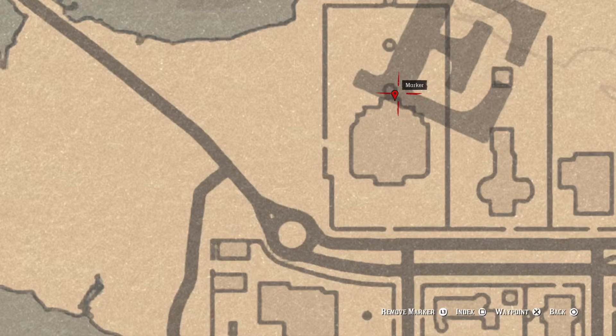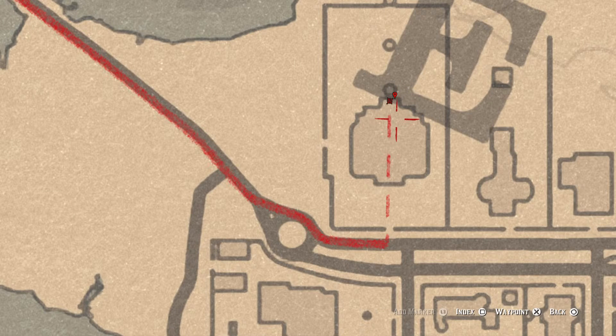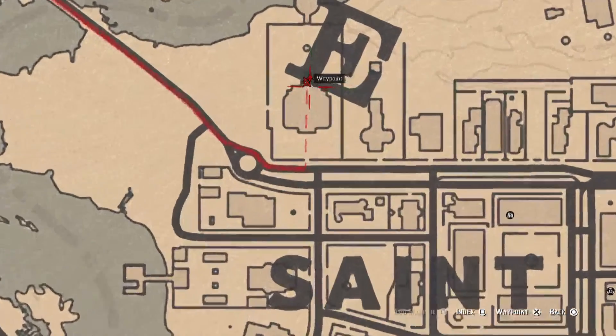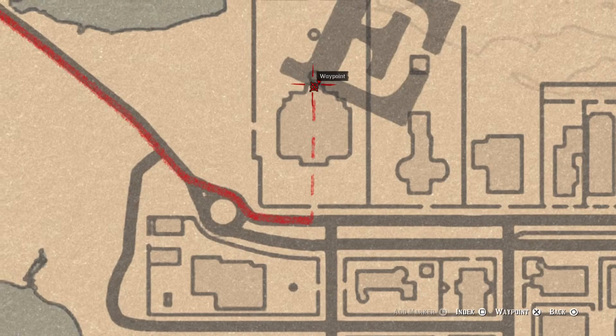Up at this next location is another Family Heirloom — an Ebony Hairbrush — sitting on a bench in front of the stairway. There are two benches; it's on the bench on this side of the porch. There's also a Tarot Card on the balcony: go up the stairs to the second floor, head to the back balcony, and on the table in the middle is a Ten of Cups tarot card. That one is confirmed there this time.